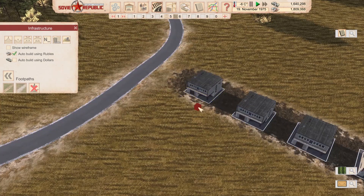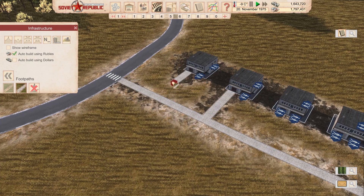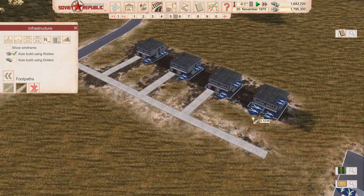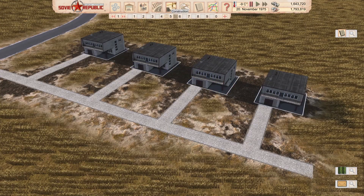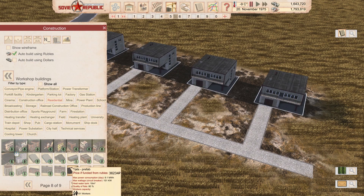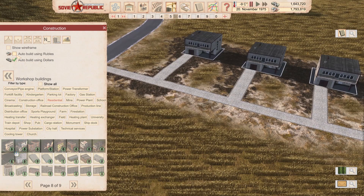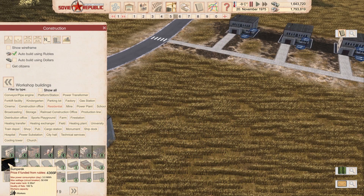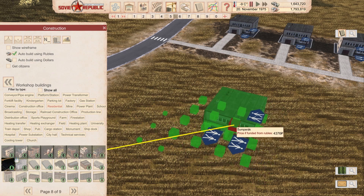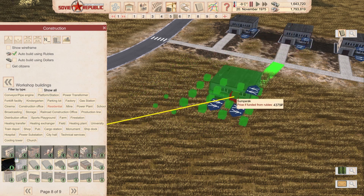Let me show you where it actually is. We're going to build a little bit of paths just to have it look a little bit nicer. This is how it's supposed to look like. They don't have car access, unfortunately, and they cannot hold cars. It can be found in mods under residential buildings. It's one of the last ones. Here we go — Šumperak. It would be 4,366 rubles here on the map. We're using our Kanwu Republic map, so we have some population and stuff happening.